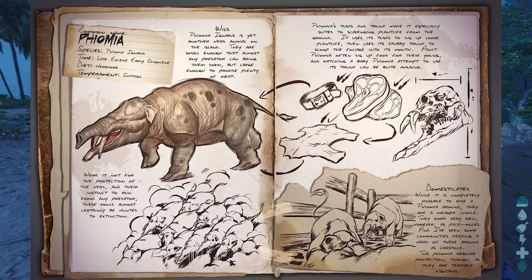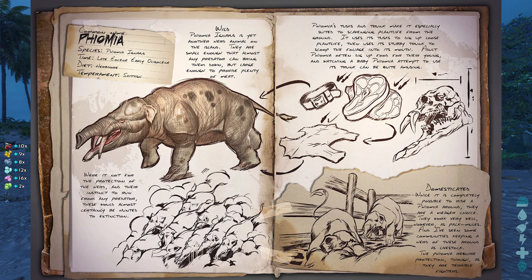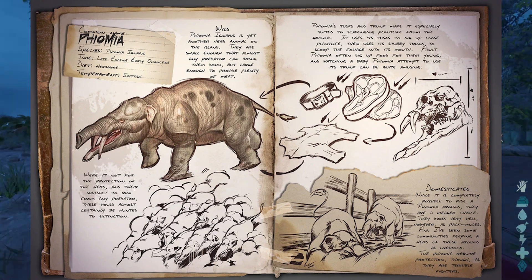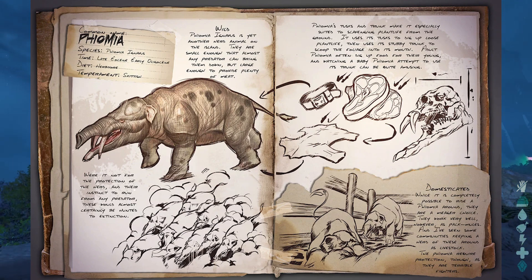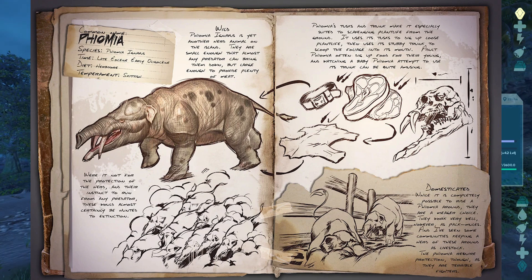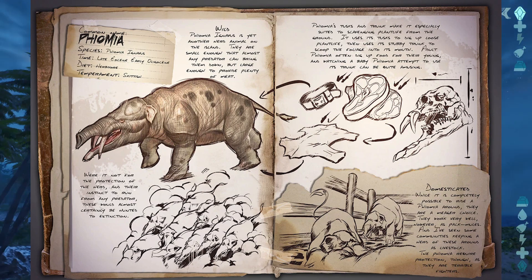Fiomia ignavis is another one of the island's generally docile herd animals. They are small enough that almost any predator can bring them down, but large enough to provide plenty of meat. Were it not for the protection of the herd and their instinct to run from any predator, they would almost certainly be hunted to extinction. Fiomia's tusks and trunk make it especially suited to scavenging plant life from the ground — it uses its tusks to dig up loose plant life, then uses its stubby trunk to scoop the foliage into its mouth. Adult Fiomia often dig up food for their young, and watching a baby Fiomia attempt to use its trunk can be quite amusing.